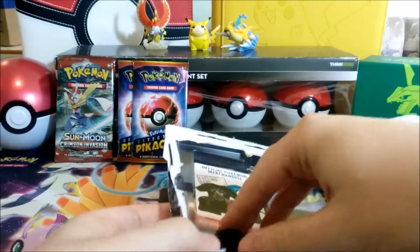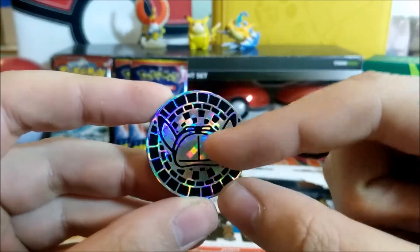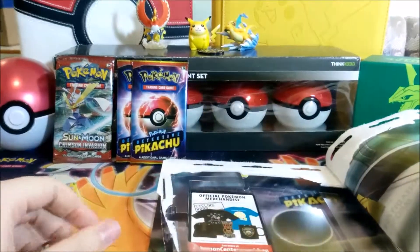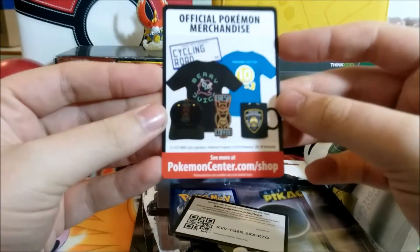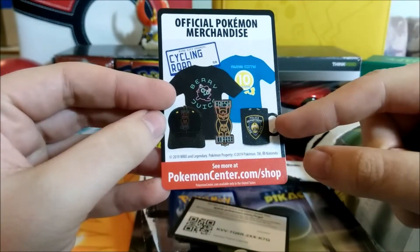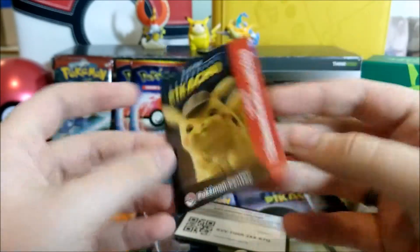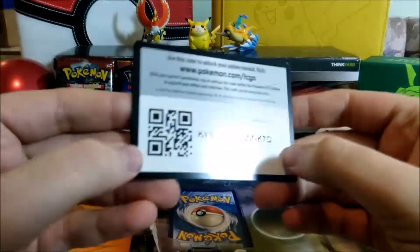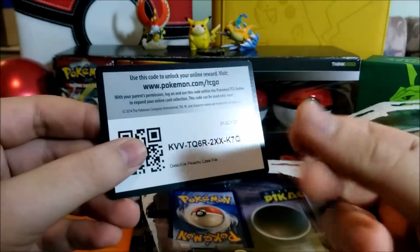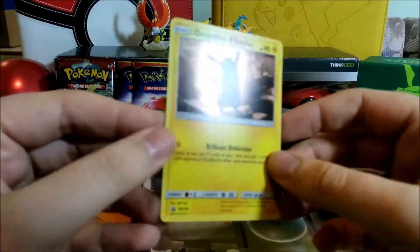We have a coin — never forget the coin. This one is not a metal coin but it's awesome — look at the bling on that thing. That's Pikachu's hat with his little ears. We have official Pokemon merchandise advertising cycling road, berry juice, fresh coffee, police department — basically a promo card from pokemoncenter.com. It's not a sponsored video, but it looks really fancy and feels 3D when you touch it.